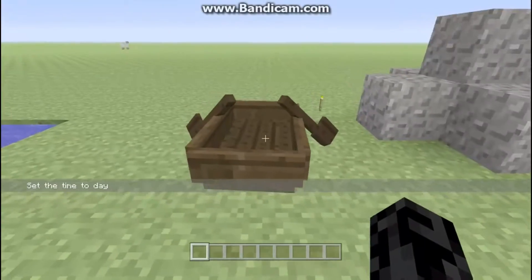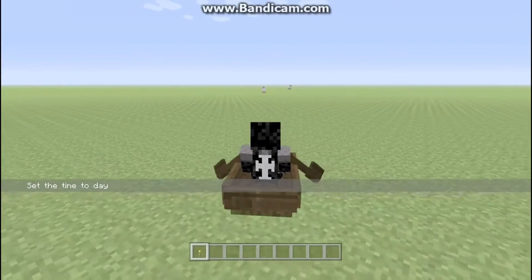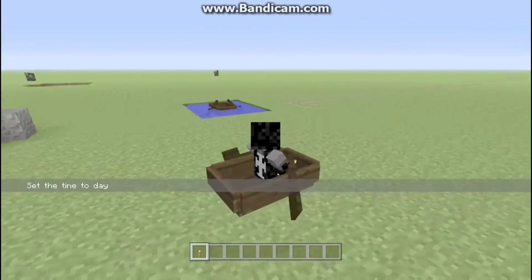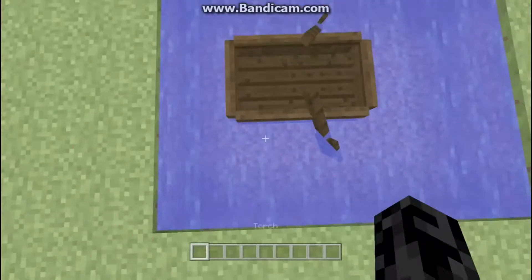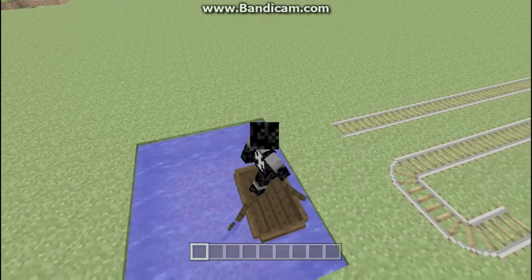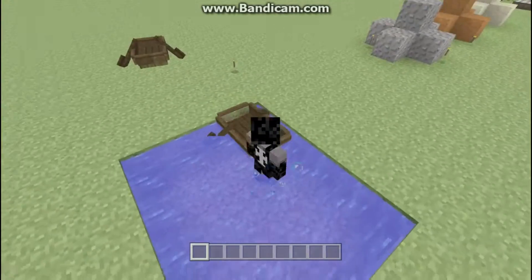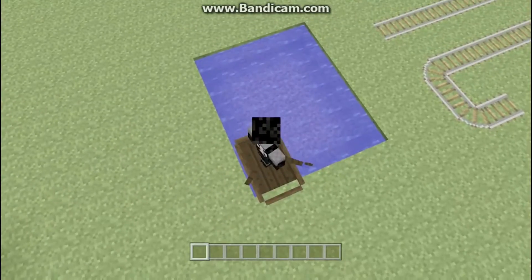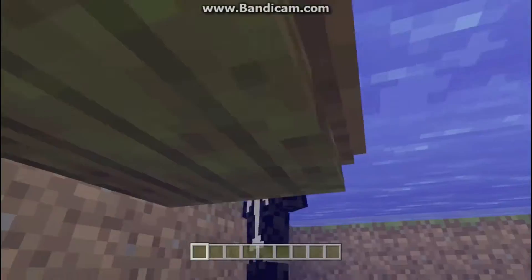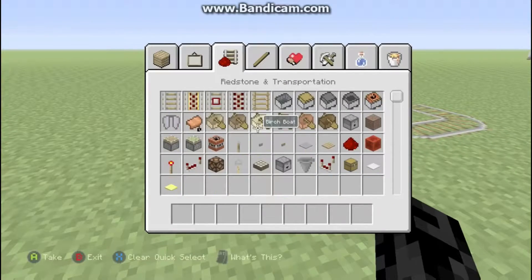I'm gonna turn it back to day for better lighting. Number eight is you can use a boat on land — it doesn't go fast at all, but you can still try it. Number nine is you can walk on a boat; it's hard to do but you can walk on it. If I had more water it would be easier, but you can walk on the boat instead of just riding it.